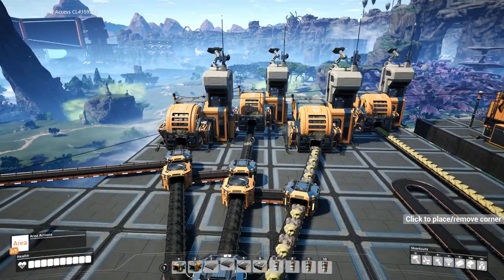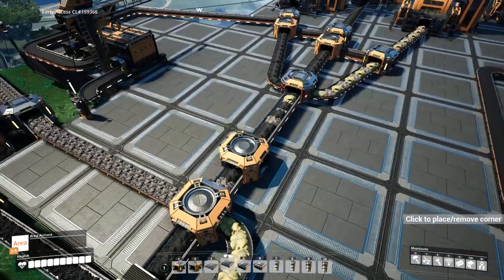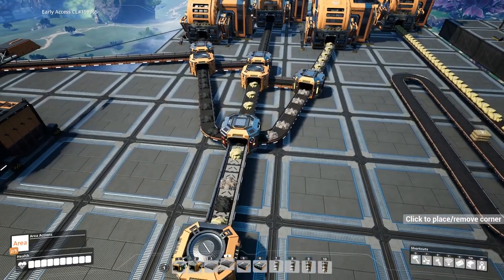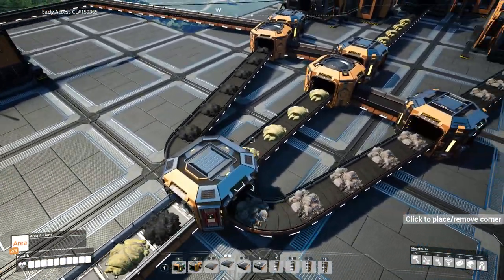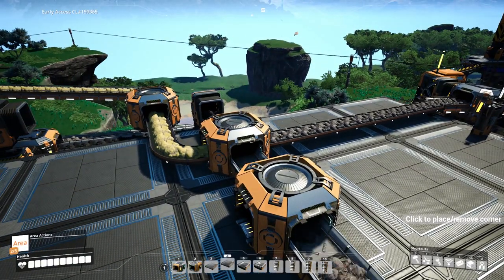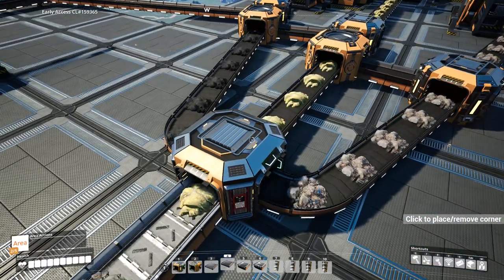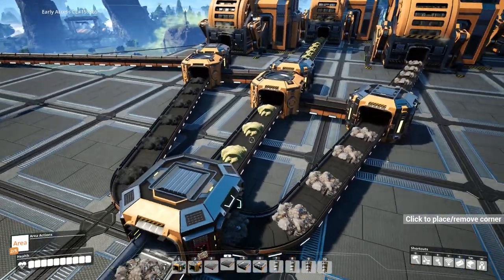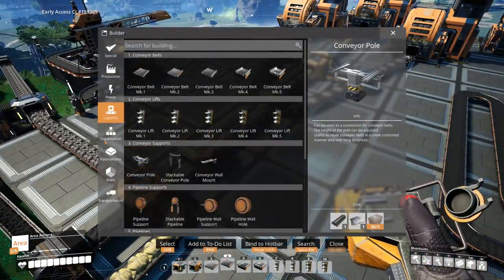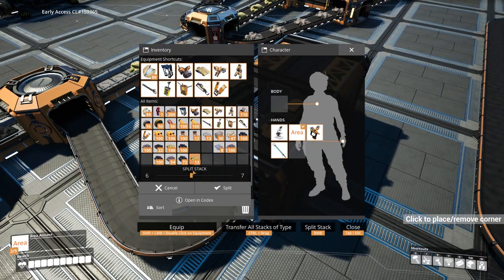Every now and then one item might pop out, but it does eventually equalize and sort itself out to be stable. Let me put this back to a mark two belt. I'm thinking — how could this be interesting? Knowing that we can somewhat rely on the output of a splitter if the input ratios are even and balanced, allowing the sequence to be constant, how could we use this to our advantage?